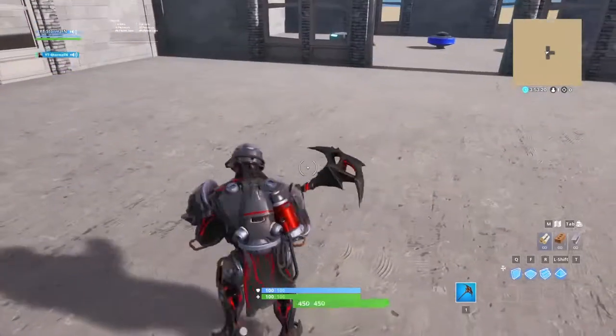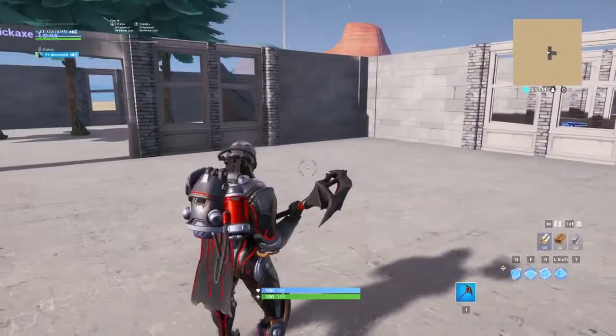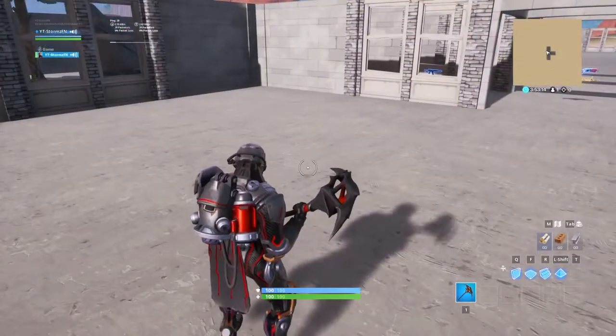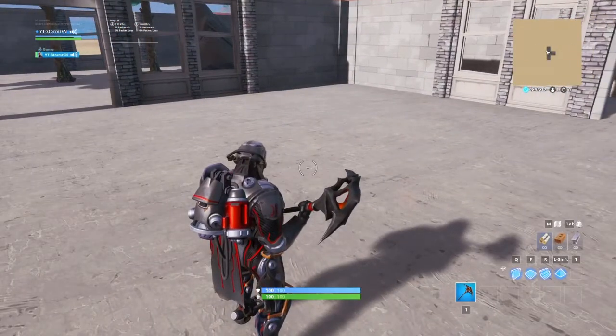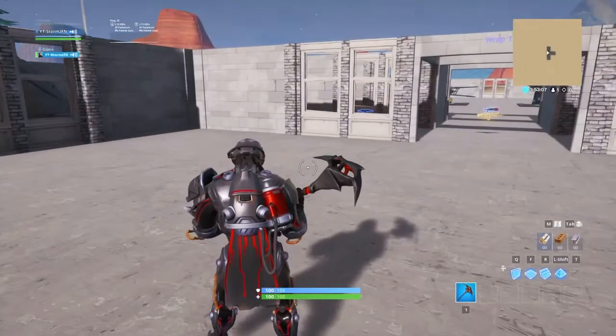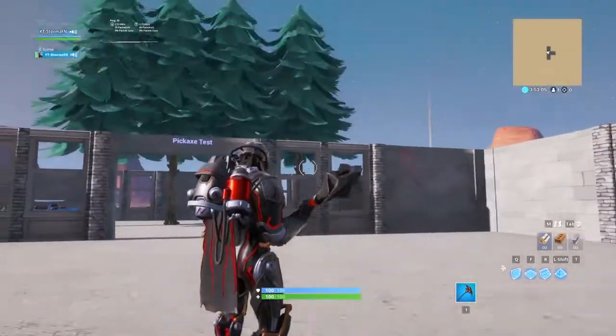This is what it looks like guys. I also have this Star Surge back bling — I think that's its name. I'm also rocking the Ruin Pickaxe Dread, because it's the closest you can get to a pickaxe that goes with him, because it's black and red, and so is the suit.